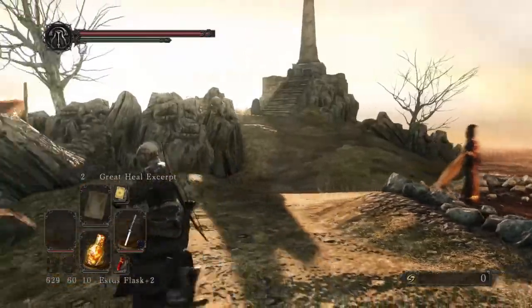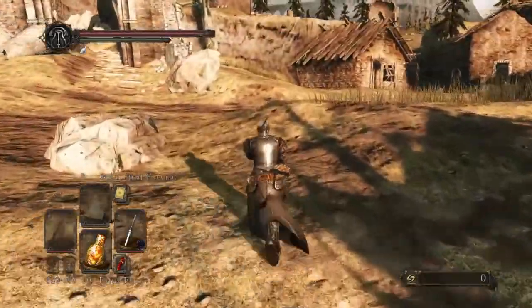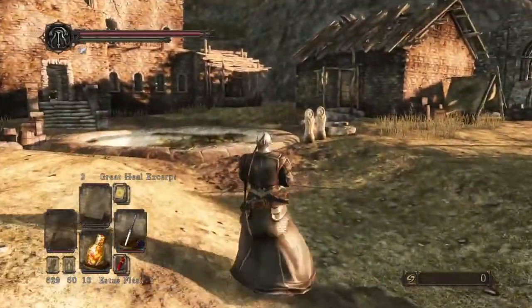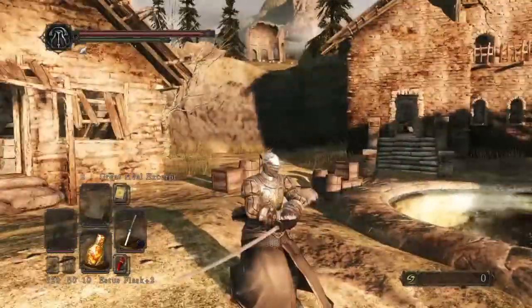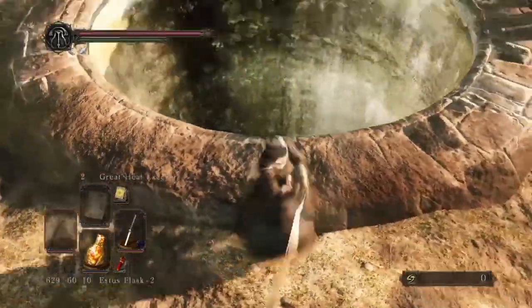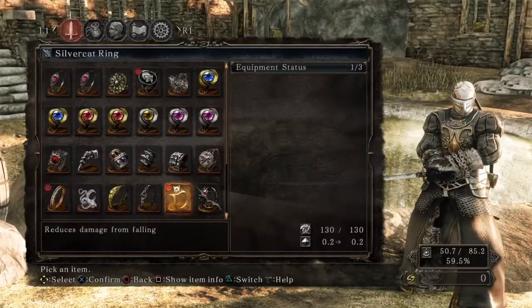Today I'm making a YouTube video about the Scholar of the First Sin DLC. It works a lot differently to the one on Xbox 360 and PlayStation 3. On PS3 and Xbox 360 when you download the DLC you automatically get the keys, but in Scholar of the First Sin you do have to find these keys yourself. I spent a lot of time trying to find them until I went to the forums, so I'm making it simpler.